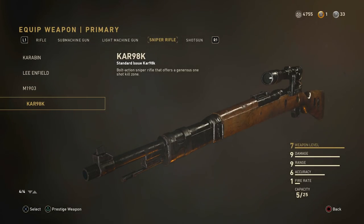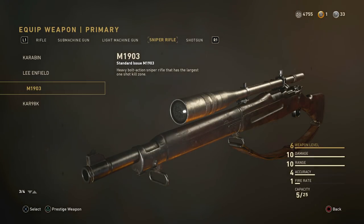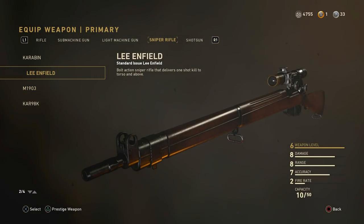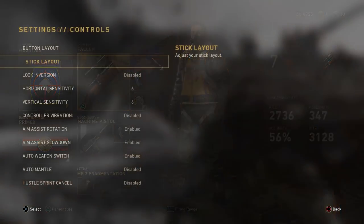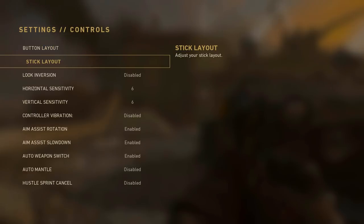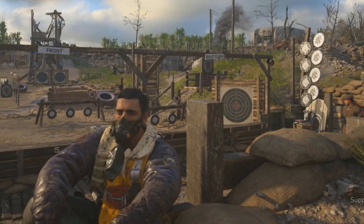For basic training I use Primed, which allows you to have an extra attachment on your primary weapon and also reduces flinch. You can also use the M1903 if you don't have the Kar98 or Lee Enfield. To get the Kar98 you have to prestige your mountain division once. I play on six sensitivity on both horizontal and vertical, default stick layout, and the tactical button layout which puts crouch on the right thumbstick instead of the B button.